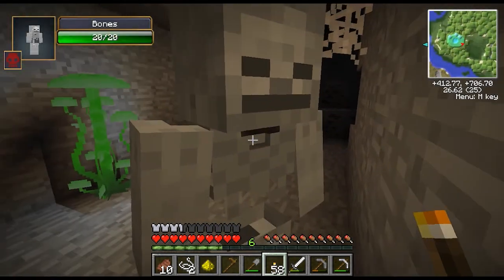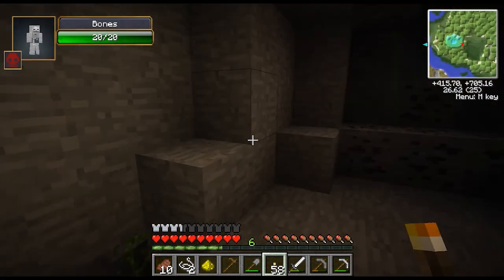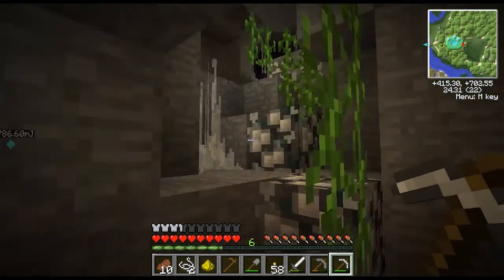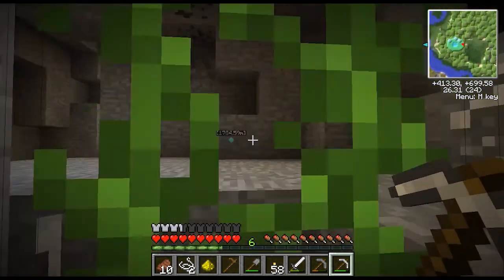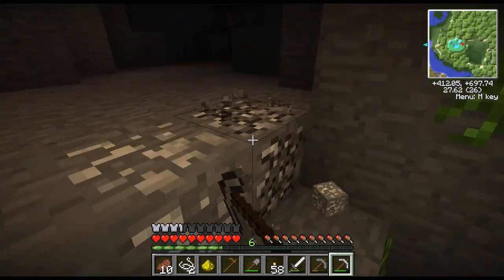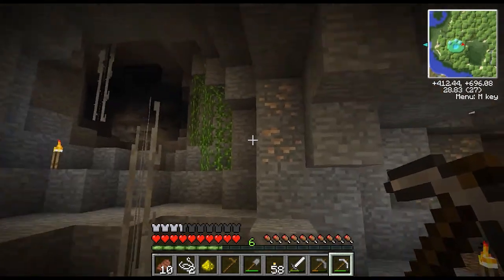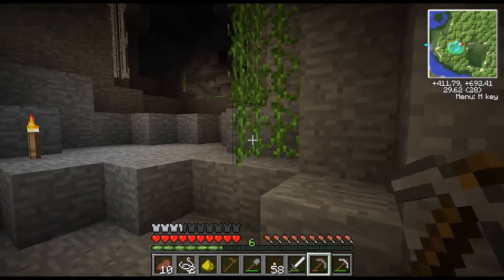There are these weird bone things over here — come check it out. Just bones. Hey buddy, you want to just be our friend? It doesn't do anything. It's having an upright nap. Don't disturb it. The villagers do that too. I've got some more tin. Oh it's aluminum. Here's some more berries and iron.